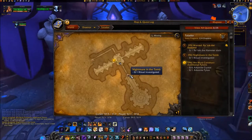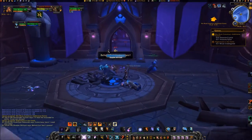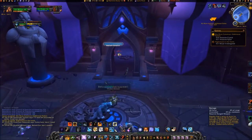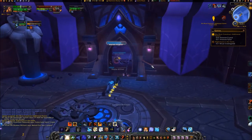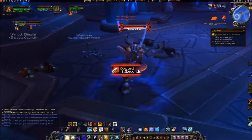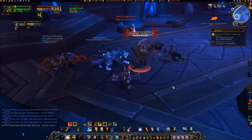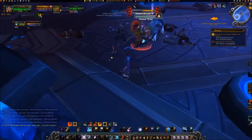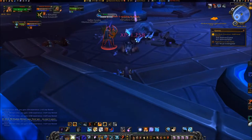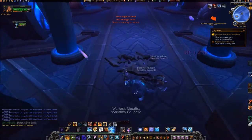Enter the room across the hall from where you turned in the quest to Tulane, at coordinates 4535. While proceeding through this room, pick up 6 Arcanite Crystals.